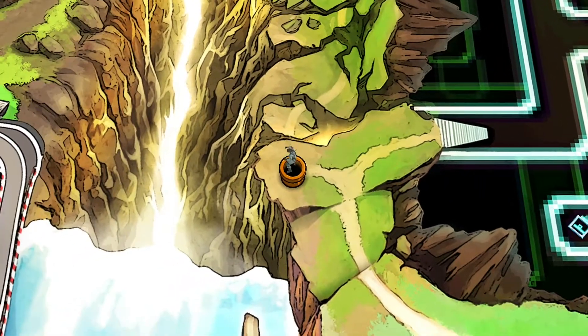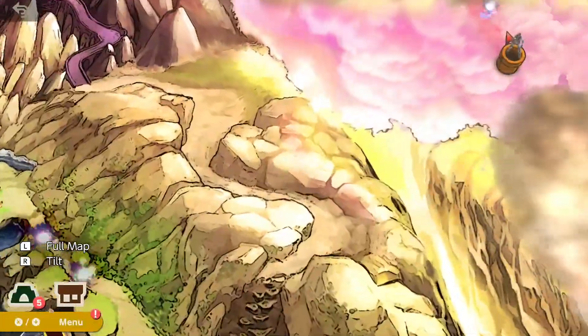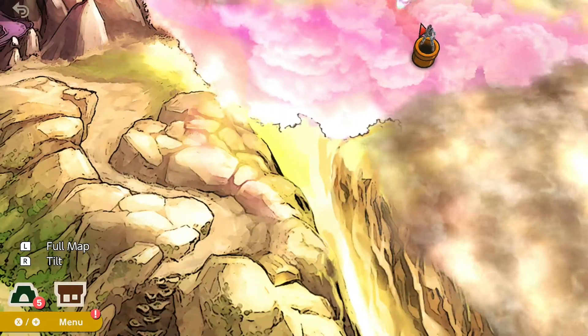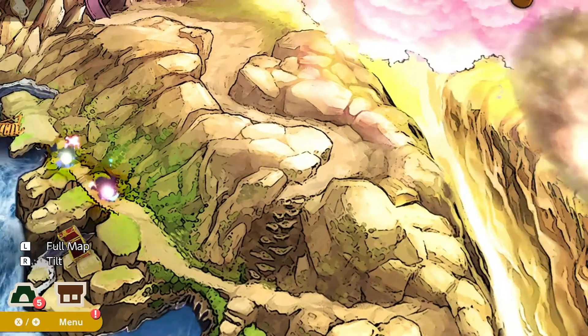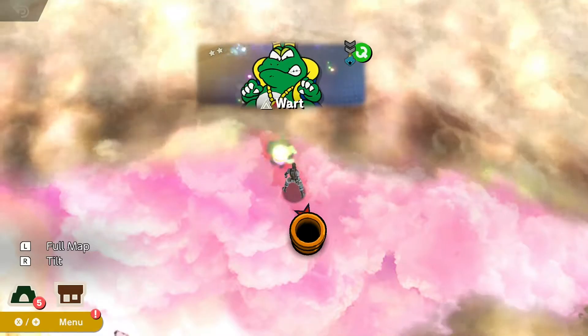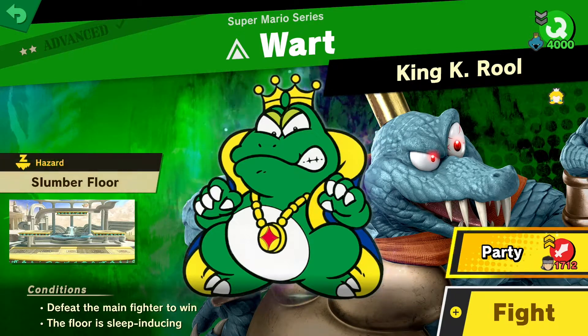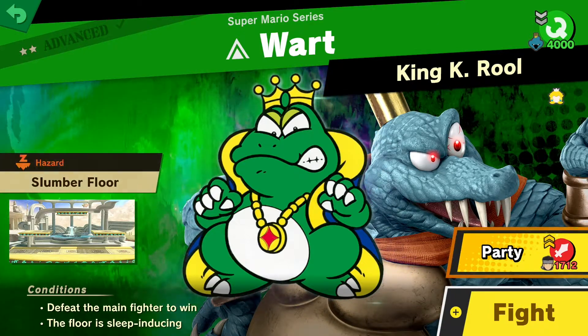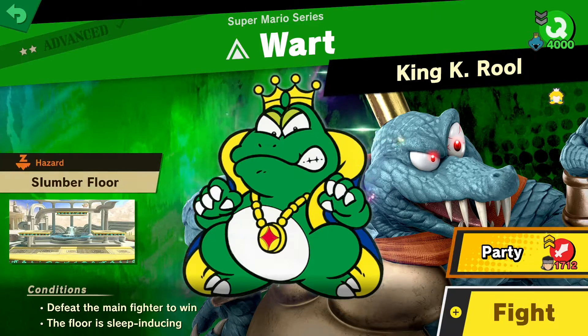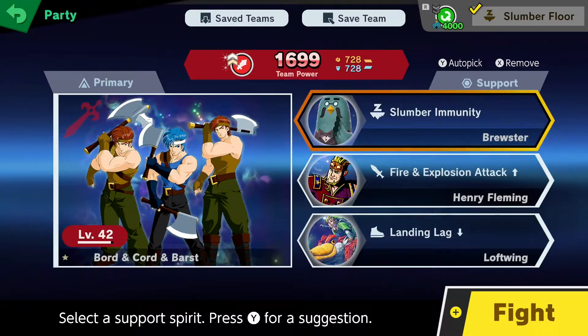What does this pipe take us to? That took a while to load - I don't know where I am. Still on the other side of the chasm, so I definitely haven't made it over there yet. There's Wart - cool. Let me unblock this cloud smoke stuff and then see what's going on. Defeat the main fighter to win - the floor is sleep inducing, but I have slumber immunity so jokes on you.